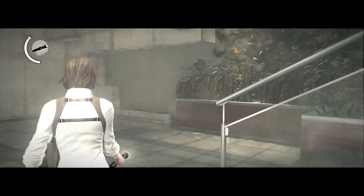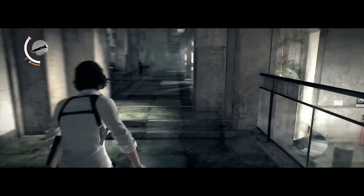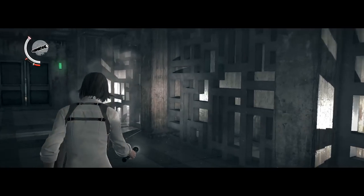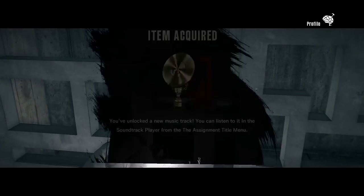Welcome back to my walkthrough for The Assignment, a DLC episode for The Evil Within. This is part number 2 of the first chapter of the DLC episode, and in this part we are going to collect 5 collectibles. There are a total of 14 collectibles for us to obtain in this chapter.